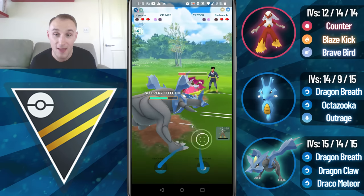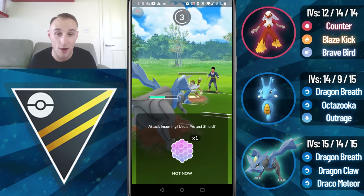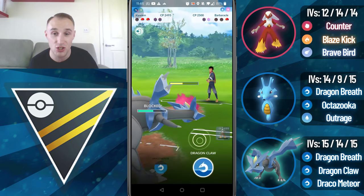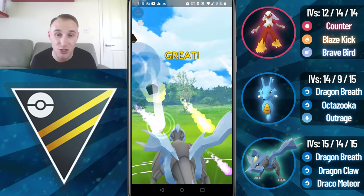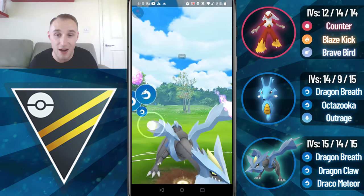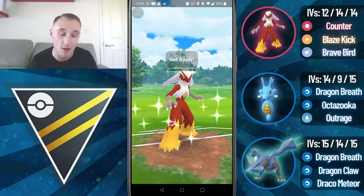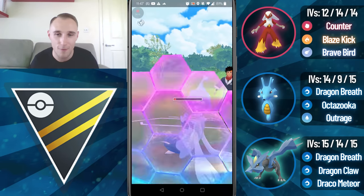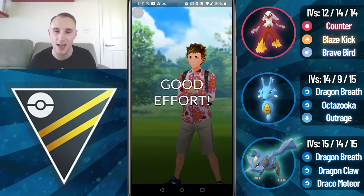They make a catch onto the Barbaracle but we do double resist the Fury Cutters, farming up to another Blaze Kick. We're going to switch and catch the move — they just go for a Grass Knot which is perfect. At this point there's no way they're going for another Grass Knot so I will shield this up. It's a Stone Edge — a very good shield there, that would have taken me out. I go for a Dragon Claw but they don't shield any of them. I come in with Blaziken hoping they don't shield, but of course they do, and they're able to Charm me down and take that game.